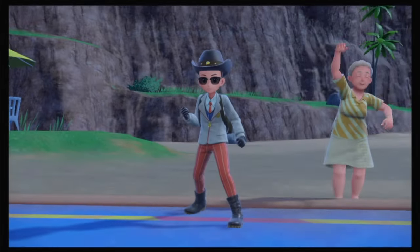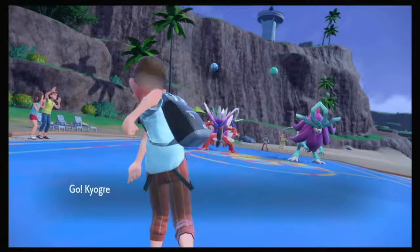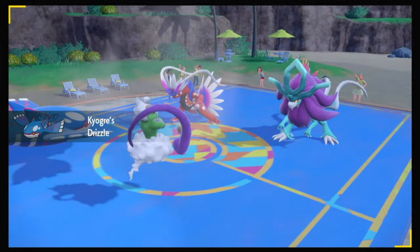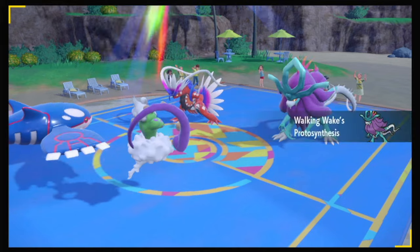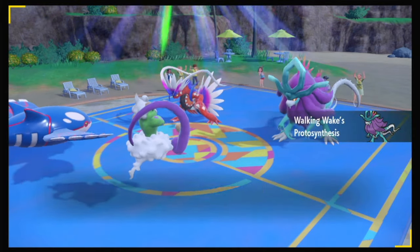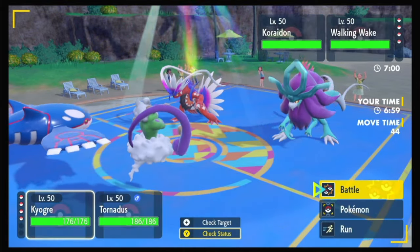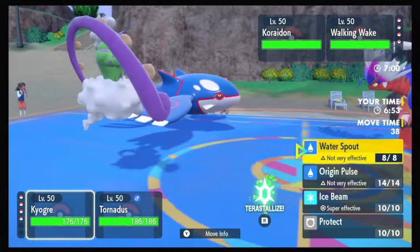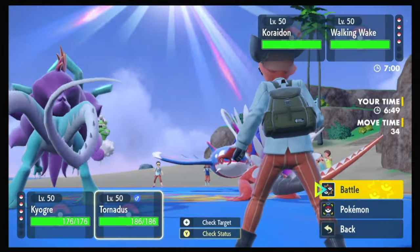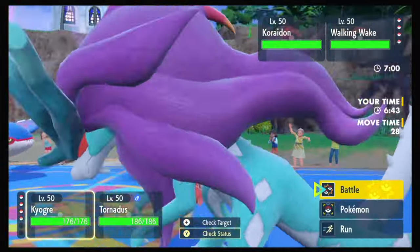Oh nice! Good character there. Everyone likes her and the other guy — let me know in the comments which one of those characters you like: Sada or Turo? Alright, they go ahead and lead with double dra- they're slower?! They're slower than Kyogre?! What is that?! How is that possible?! How do they have a Choridon that's slower than Kyogre? In what universe does that make any sense? I'm gonna Water Spout and I'm gonna Rain Dance, cause apparently my Kyogre is already faster than your Choridon.